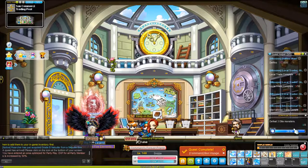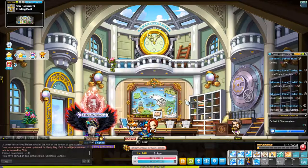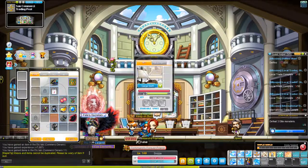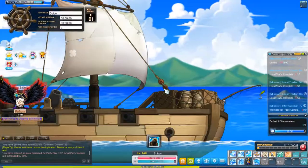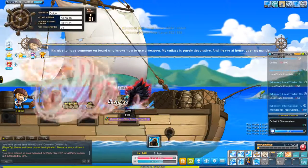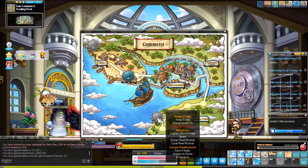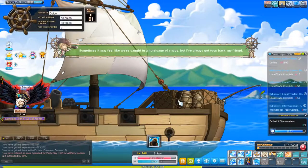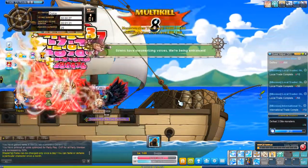Solo voyages are great because they allow you to earn denaro to buy the equips we previously mentioned, but they also have a chance to drop other Sweetwater items which are part of a set - an endgame set. The Sweetwater set consists of a hat, suit, cape, gloves, and boots. You'll be using the cape, hat, gloves, and boots as a four-piece set under specific circumstances. If you're a Dual Blade there's also a Sweetwater katara you'll be hunting down, but we're focusing on Thunderbreaker so that doesn't apply.